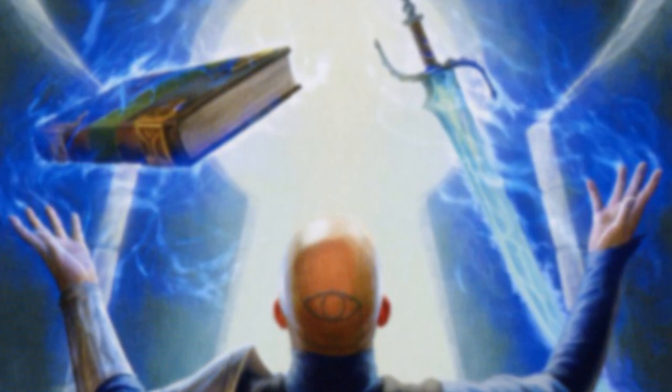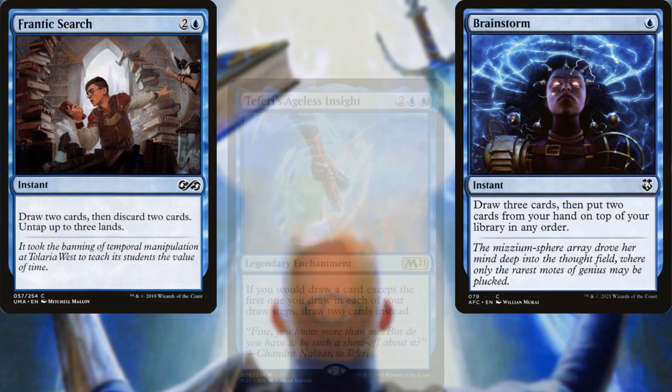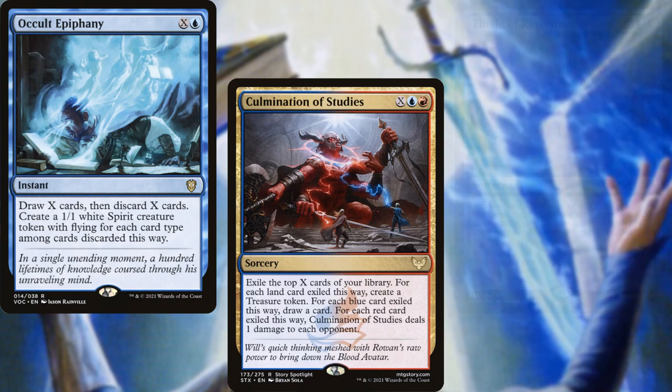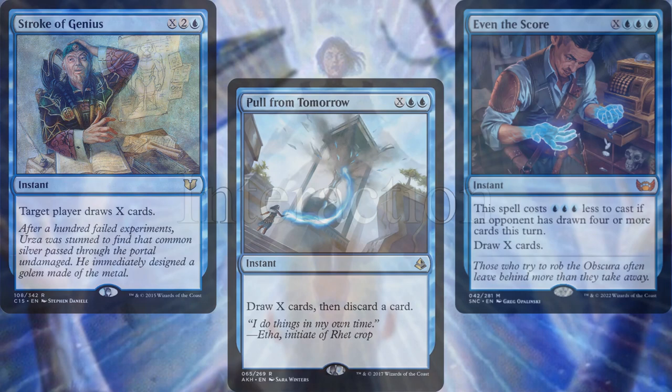Now we get to card advantage, and you'll start to see the theme of this deck. We have Firemind's Foresight as a tutor, Teferi's Ageless Insight to double our card draw, Brainstorm, Frantic Search, Big Score, and Seagate Restoration. But the cards central to our plan are Occult Epiphany, Culmination of Studies, Finale of Revelation, Mind Spring, Pull From Tomorrow, Even the Score, and Stroke of Genius.